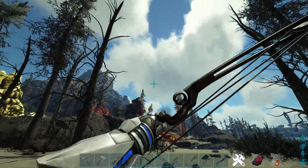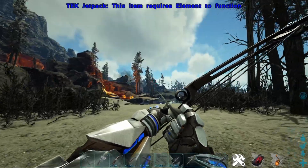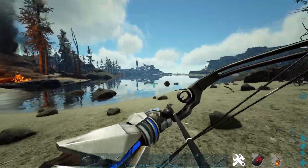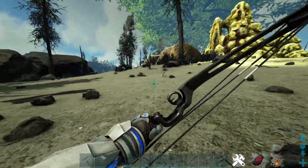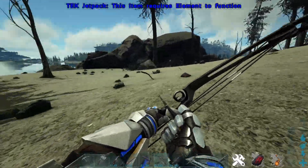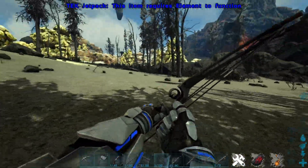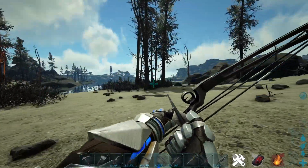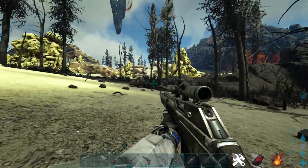Coming in at number four is the compound bow. This is very overlooked and not really crafted as much since the tek bow came out, but it's been around for ages. It does a really good amount of damage — it's not the best for taming because it does so much damage — but it is very useful compared to the regular bow or the crossbow. Even though the crossbow is the best bow for taming, this bow comes with a scope, it's a bit like a sniper, and you can use metal arrows on it which is a big upgrade in damage over the stone arrows of the crossbow.